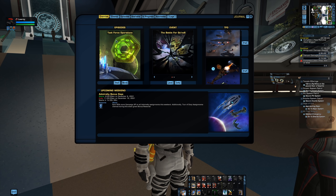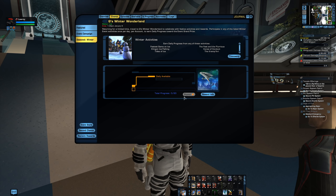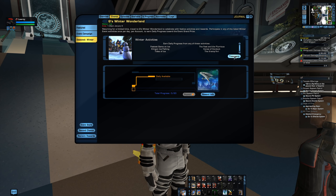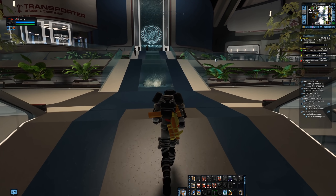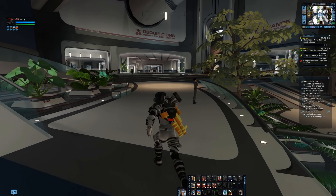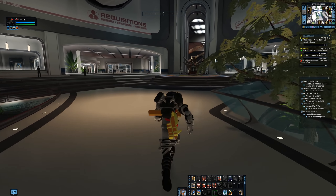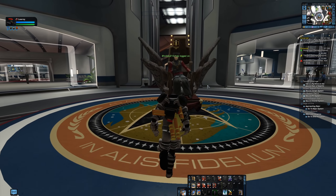You can transwarp from pretty much anywhere in the galaxy by going to your event tab, finding the winter event much like other events, and transwarping directly to it. If you go to any of the main social zones for your faction, there will be a queue NPC and you can go talk to him.